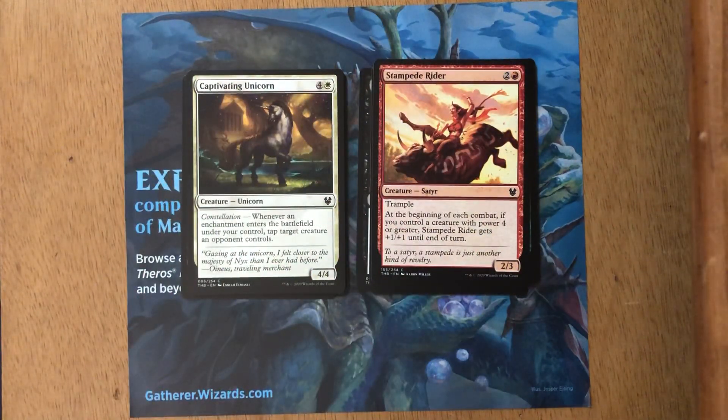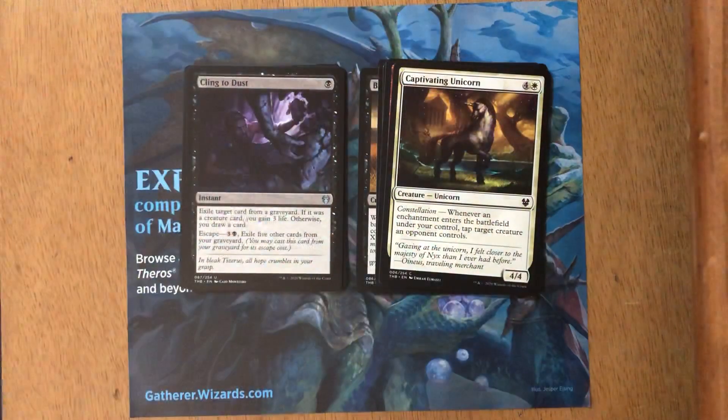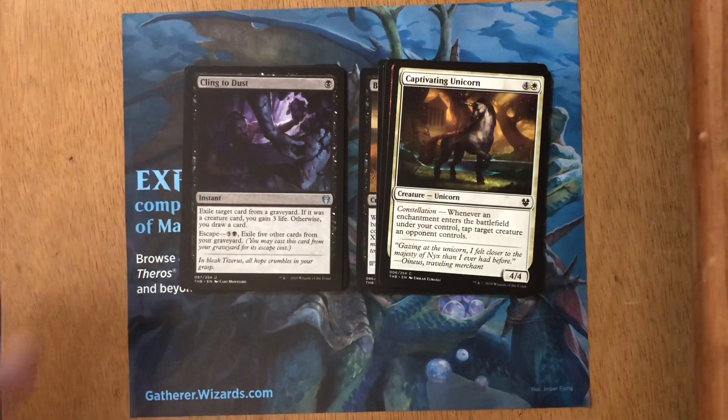Next card is Captivating Unicorn. This card would be great if it cost less — I'm thinking of the Dino from Ixalan or Rivals of Ixalan that cost maybe two mana less and tapped a creature when it attacked. Trying to get this going in a constellation-type deck, I just couldn't make it work. Next card — Cling to Dust. This uncommon is pretty interesting. I like that you can exile a card from a graveyard: if it's a creature card you gain three life, if not you draw a card, and it has escape. When I was playing a friend I pulled an Uro in draft, played it, and then lost it to Cling to Dust — so it was a little annoying.